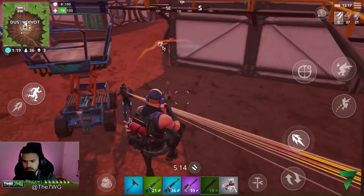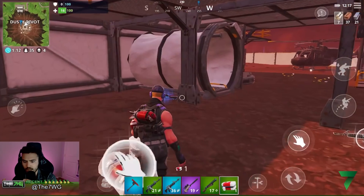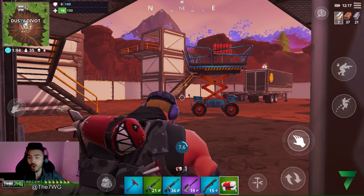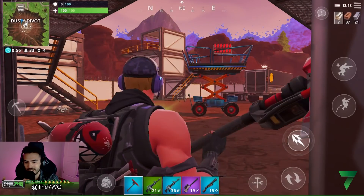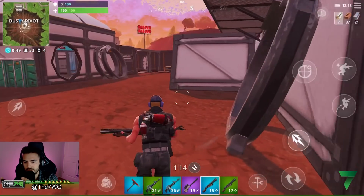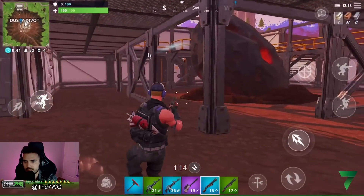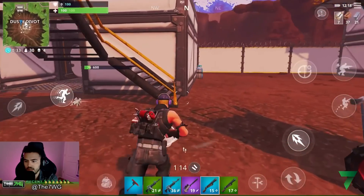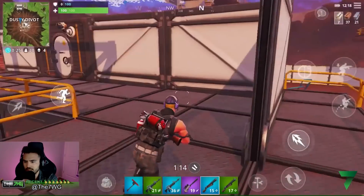Oh my gosh, that boy's about to turn on me. Oh I just flicked you! Come on, heal up baby. Let's go! Yo, I don't care if we win this game — I'm trying to get used to this whole button layout and everything. What is that stuff? Yo that bunny's jumping like crazy! How is that bunny jumping like that? I couldn't even jump that high. Yo that was dope, bunny show me the way please.